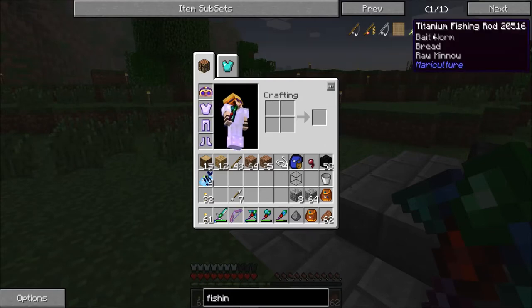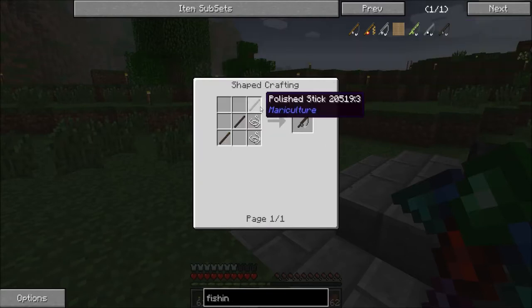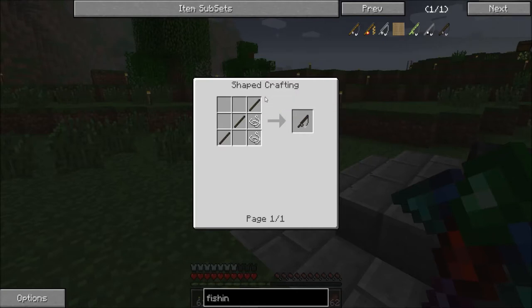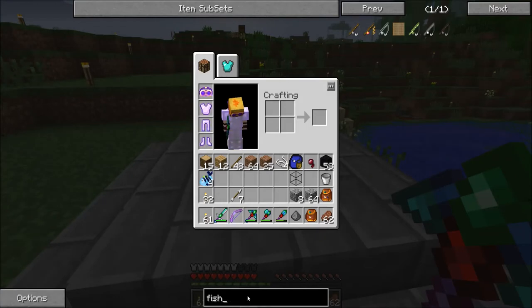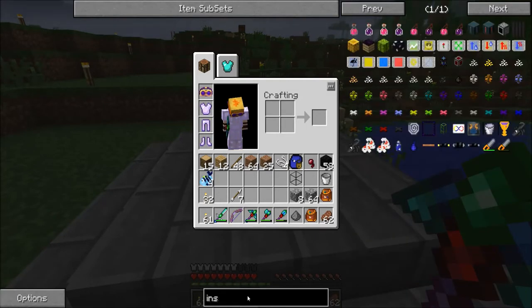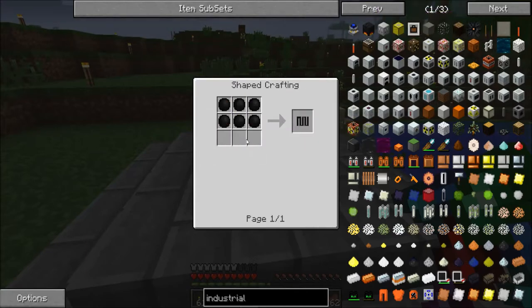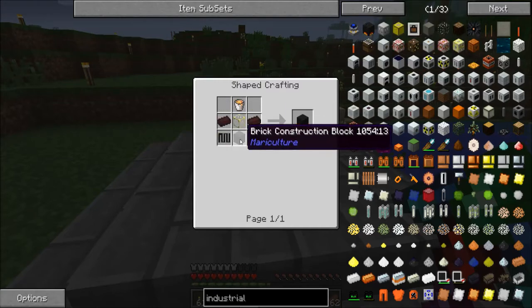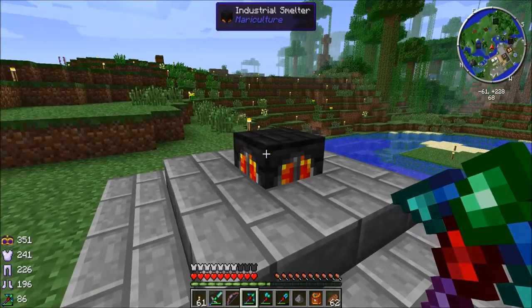The next level is the wooden fishing rod — titanium is the one after that, so we'll wait on that. The wooden fishing rod requires polish sticks, and you have to make those in the industrial freezer using fish oil. To get the fish oil, you need to make an industrial smelter — I'll look up the recipe. It's a few extra steps. The heating component is the biggest pain; it uses a clay block and silicon carbide to make heating components. The brick construction is just nether brick and iron bars, so not too bad — you need to make two of them. You do get the bucket back for the lava, which is really nice.